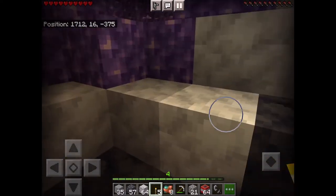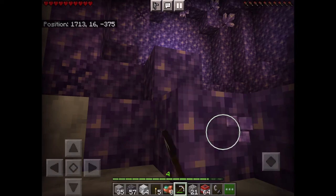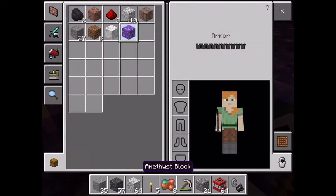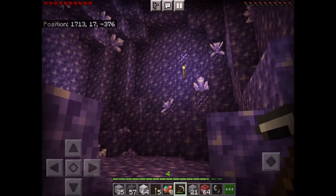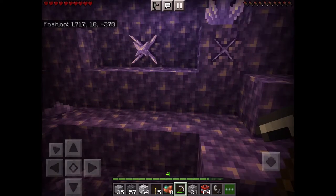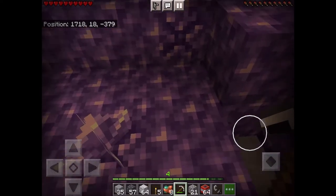Quick video on how to find amethyst. You gotta dig — this took me about three hours to find this amethyst cave. It has the blocks, the clusters, the crystals. It took a long time, but you just gotta dig.